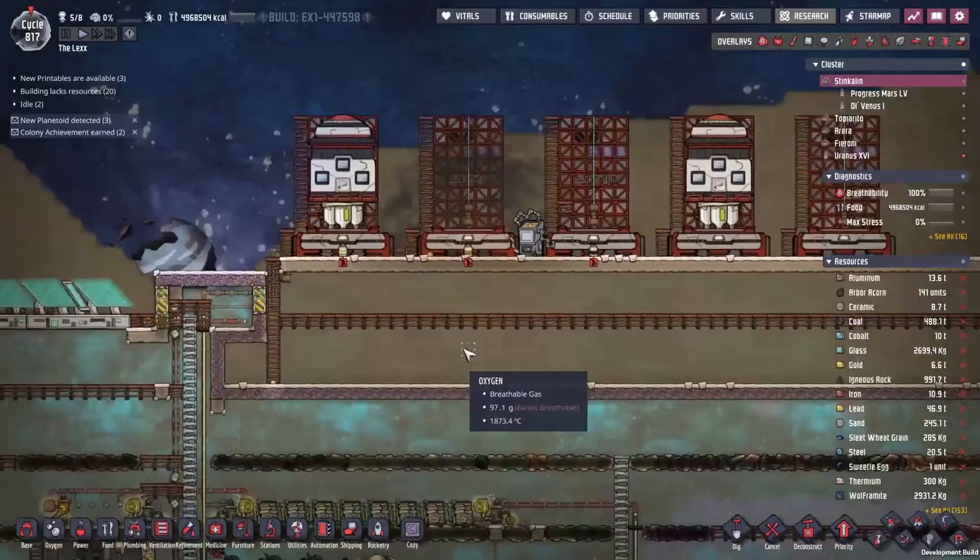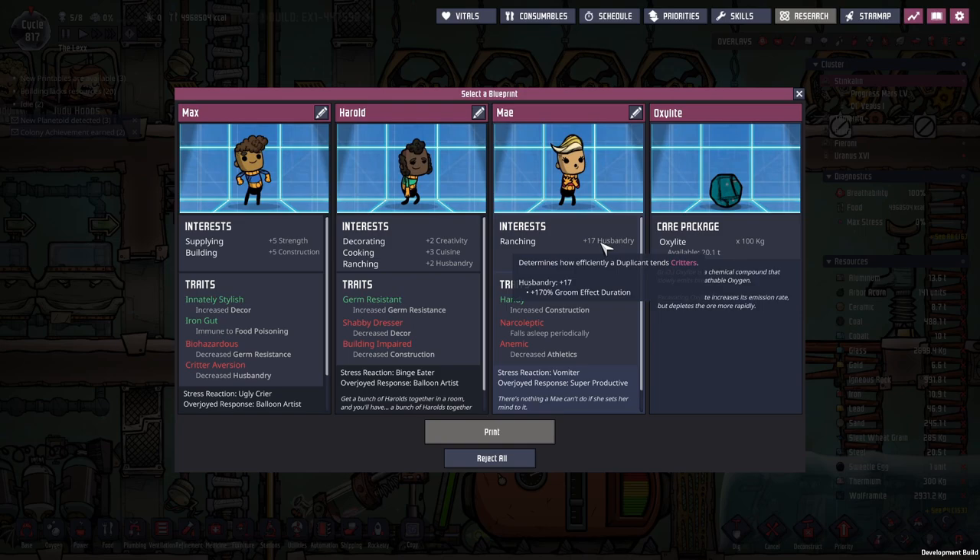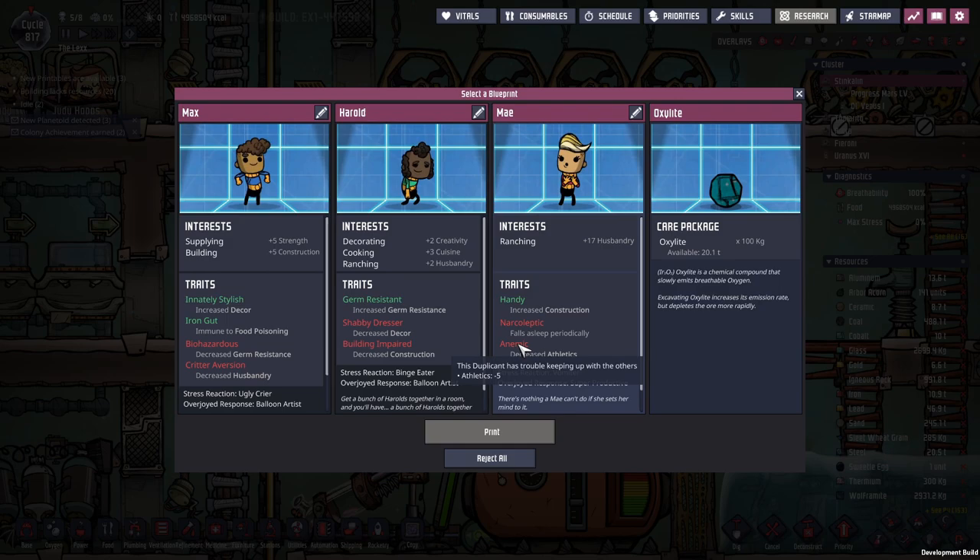We're back with more Oxygen Not Included, and today we're starting with the most amazing thing I've seen in a long time. Looking at the blueprints, you'll notice plus 17 animal husbandry — I didn't know you could get the numbers that high. They are anemic, which is literally the worst, and narcoleptic, which is generally a giant no-no for me. But plus 17 animal husbandry? I've never seen one that high. I have to hire them. I can't not.